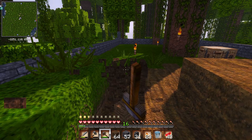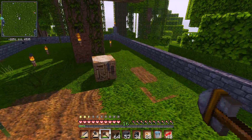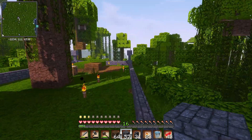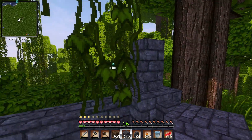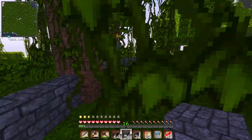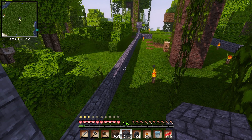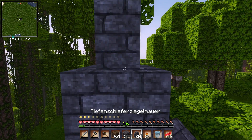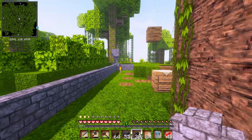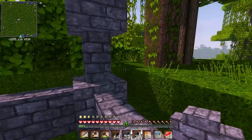Gibt es eigentlich eine Möglichkeit, ohne Mod oder irgendwas zu gucken, wie gut ausgeleuchtet etwas oder ein Bereich ist? Geht das irgendwie? Ich frage mal in die Runde. Könnte man dann über diese Ecken auch drumherum Fackeln machen? Oder noch cooler wäre, wenn man natürlich irgendeinen Leuchteblock draufsetzt. Wollen wir so einen noch draufsetzen? Und dann vielleicht am Ende noch einen Slab.